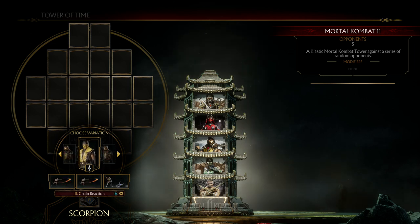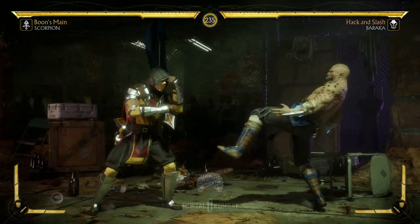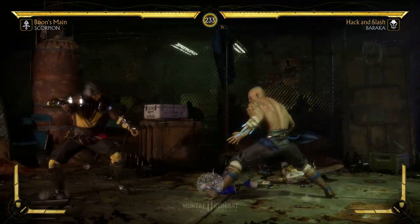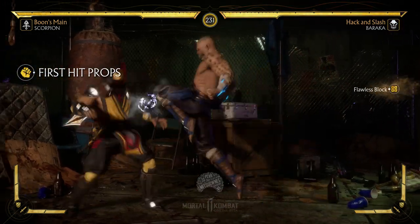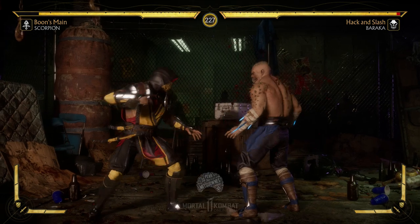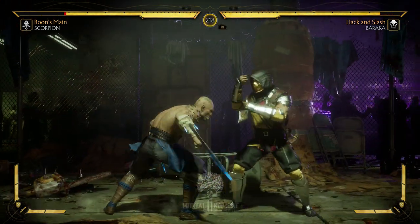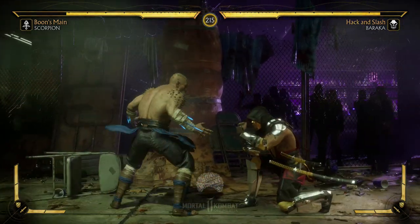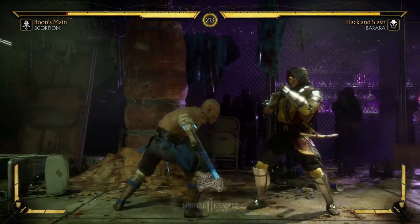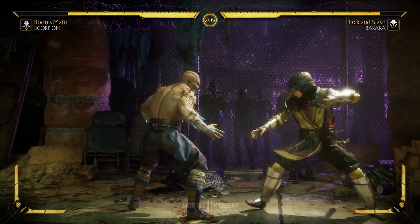Scorpion has some very interesting normals in MK11. His most important one will be his standing one — it's seven frames fast, so this will probably be your main punish. Another interesting normal is his standing four, which will be very important in combos but especially for anti-airs, as we'll explore later.